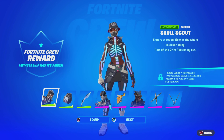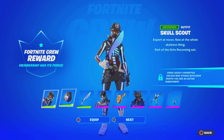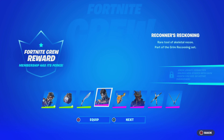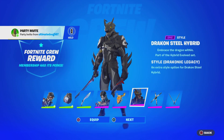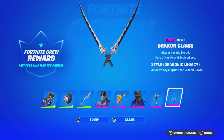We just got the Fortnite Crew Pack. So we just got the Skull Scout skin, the Expert Bag Bling, and the pickaxe. We got a style for this skin with the matching style bag bling. Over here we got this skin style as well — looks insane with another bag bling style. And the pickaxe.